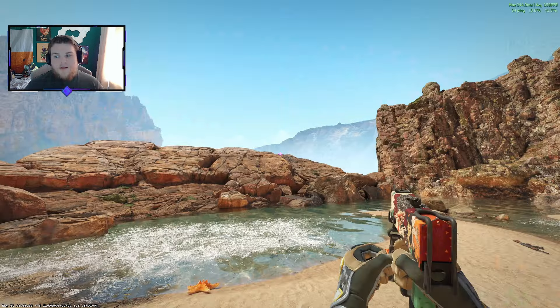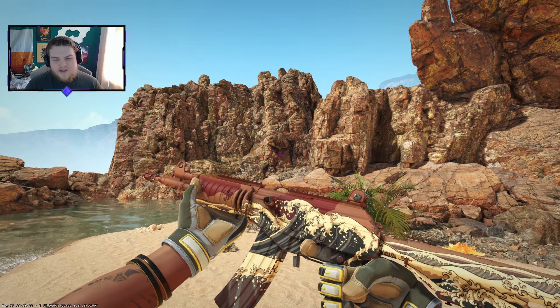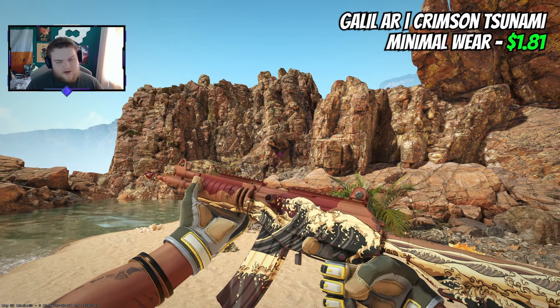Kicking off, we have an MP9 Deadly Poison — just under half a dollar for minimal wear, a super nice skin. For the exact same price you can pick up this beautiful MAC-10 Alert, which is just so good for value for money. A nice cheap pickup is the P250 Cassette in minimal wear, which runs just six cents. We'll drop a little bit more on the Tech-9 — the Bamboozle for half a dollar in minimal wear is an incredibly good pick. For the FAMAS, we're going cheap and cheerful with the Mew-36, eight cents in minimal wear.